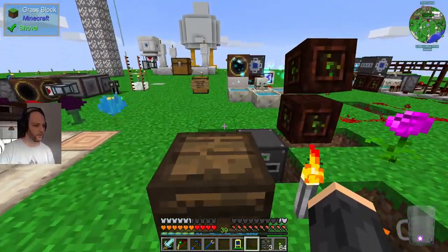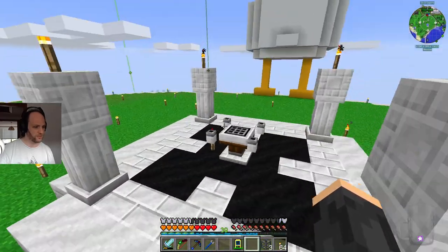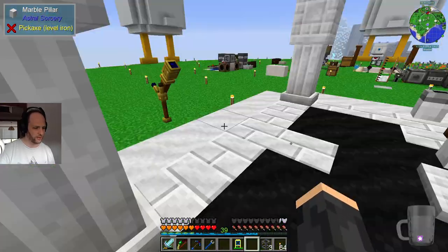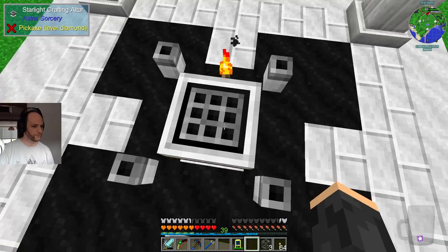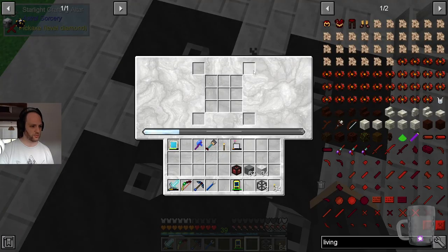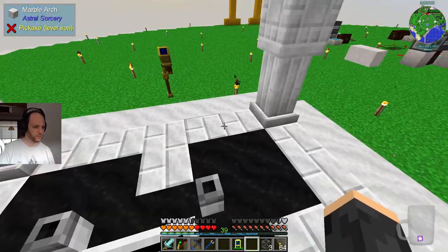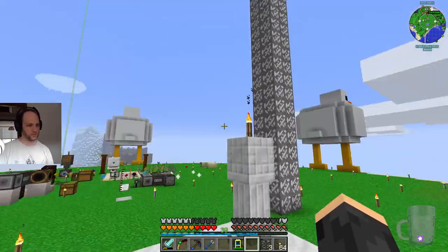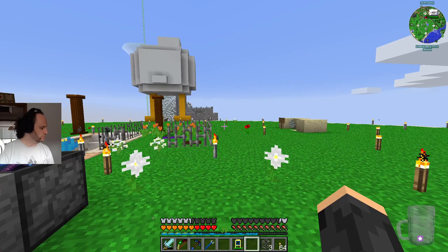I believe this was the day that Pete was off, so Pete didn't do anything. Lawrence has built this — I believe this is the full multi-block structure required for a tier 2 Starlight Crafter. So this could do extra things. It's got the extra ones around the side because some recipes need more things. The story is that it collects Starlight better.